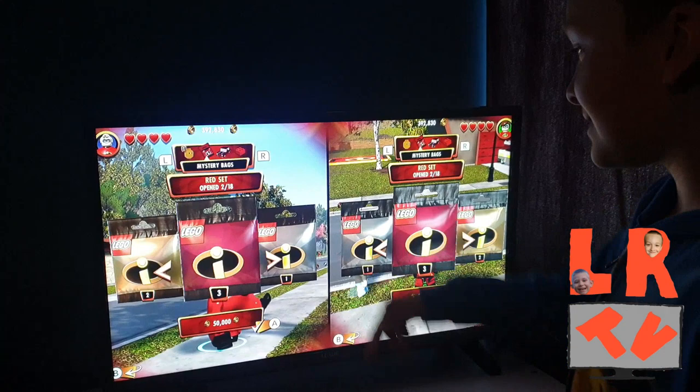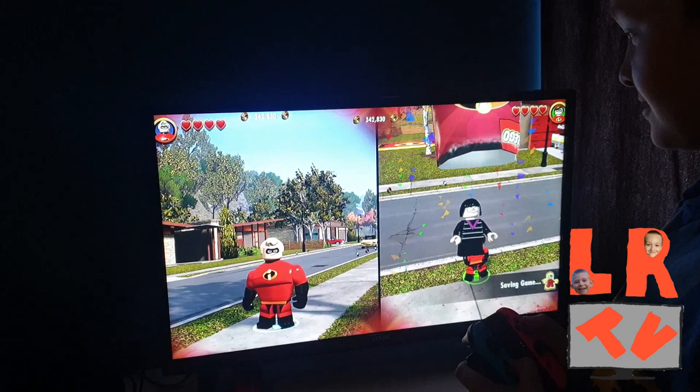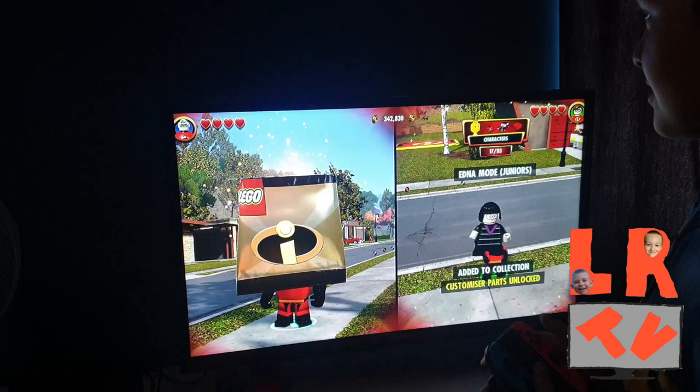Hi guys, welcome back to our channel! We're going to be playing the Incredibles LEGO edition. We completed it all and now we're on number one Incredibles and we're going to open some packs. Let's do it! I'm going to open the gold one - ready? I got Edna! You got Edna Mo! Let's see what I got - I got Brick!